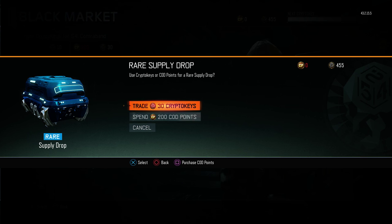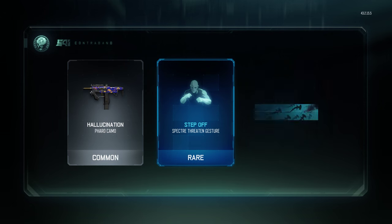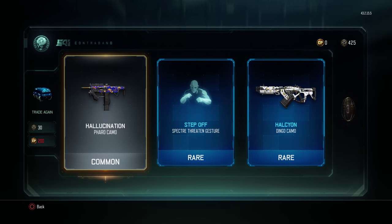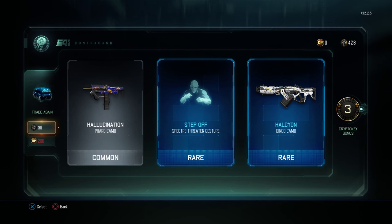So trade 30 crypto keys for it. Come on big money, no whammy - a common and a rare dingo camo. I got a crypto key bonus - for three I got three crypto keys as a bonus for the new update they gave. You can also trade again for 30. So that's what I'm gonna do.